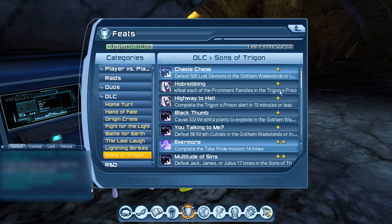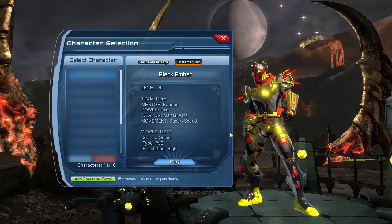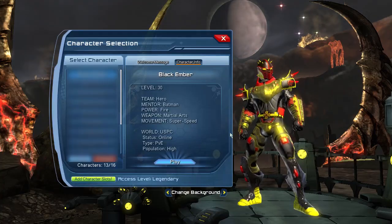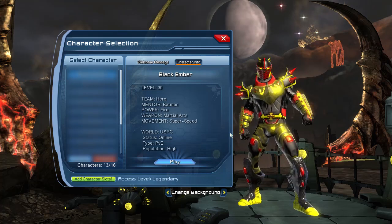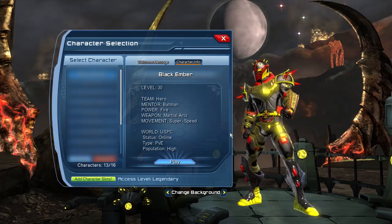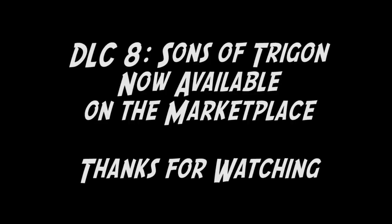In this DLC we also have access to new base items, new feats, and a new character select background. That's it for DLC 8 Sons of Trigon — you can find it on the marketplace for $9.99 on PC and PS3, both on US and EU. Thank you so much for watching, I'll see you guys next time.